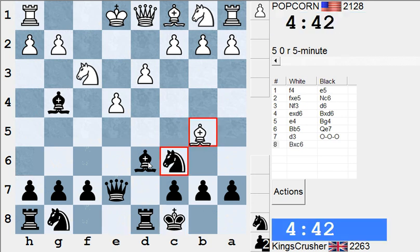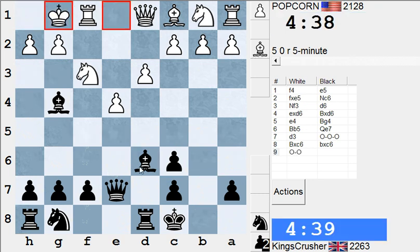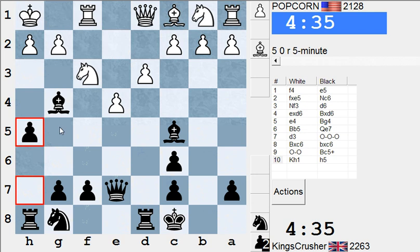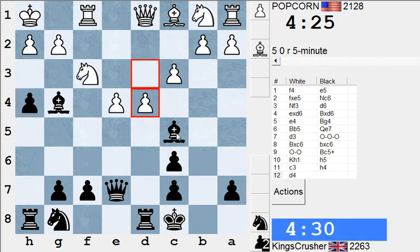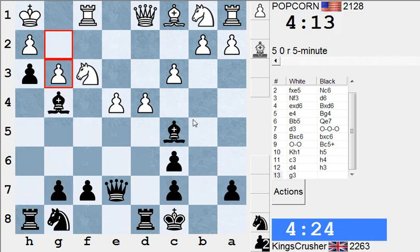I get doubled pawns here but is it that bad? I put the pawn on h3 — this might be dangerous. You can go for Queen a4 to target c6. With h3 here, it's quite dangerous because after g3 there's Queen e4, which ties down the queen on knight d2.